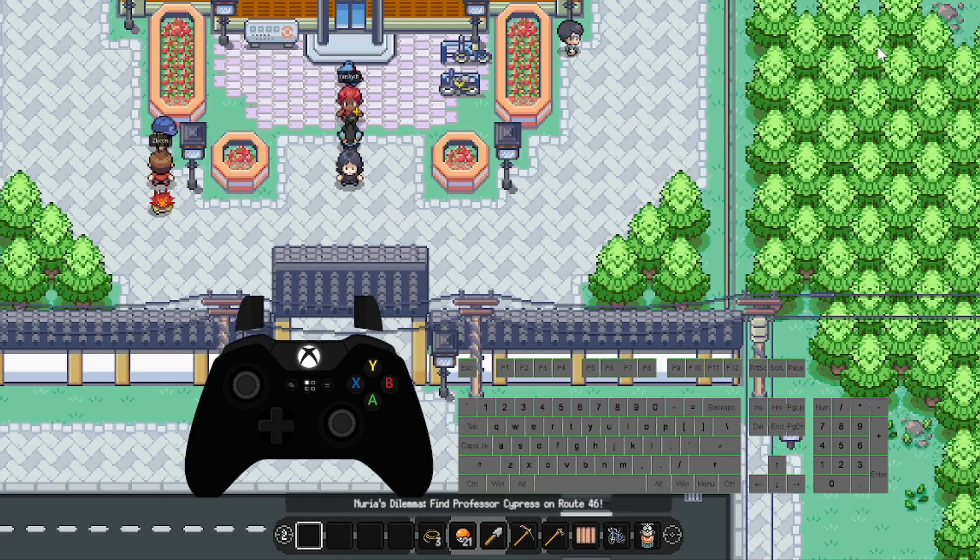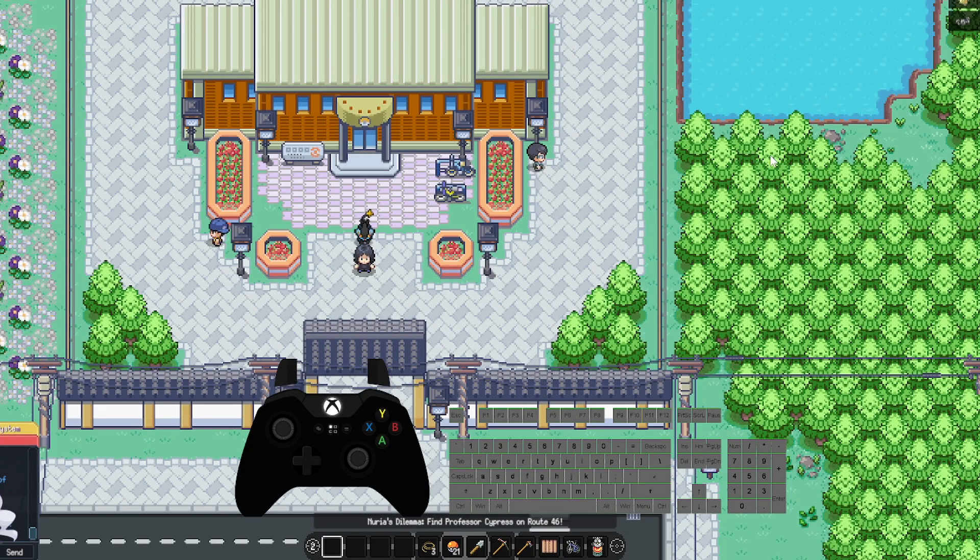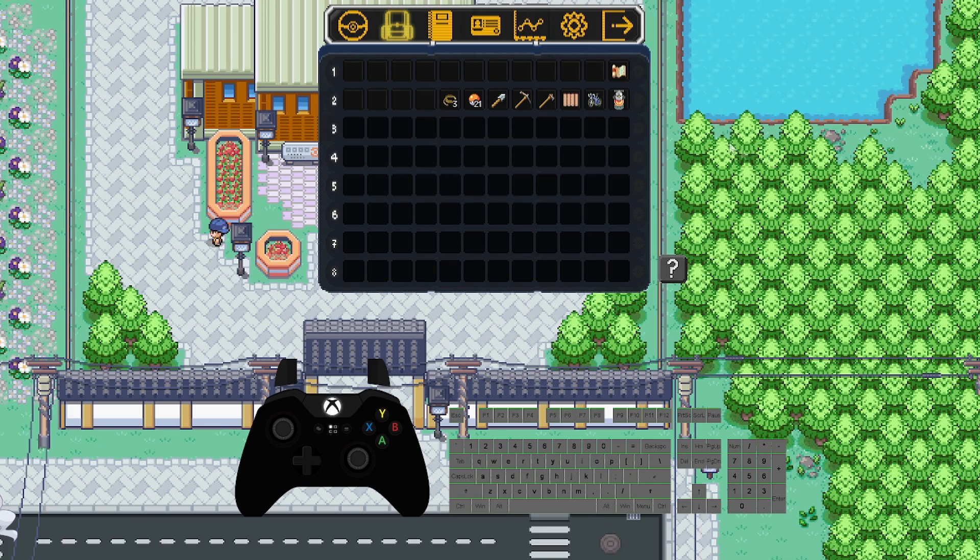To use an item in your bag or hotbar, on mouse and keyboard you can press Escape to open your bag. On controller you press the Start button and it will open your bag. You can drag things around to your hotbar slots one and two — slots three to eight are not available during the demo, but one and two are.